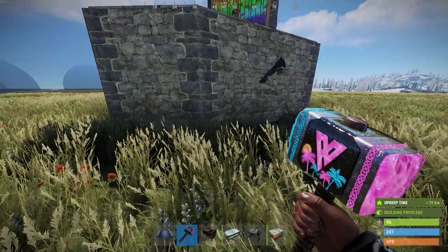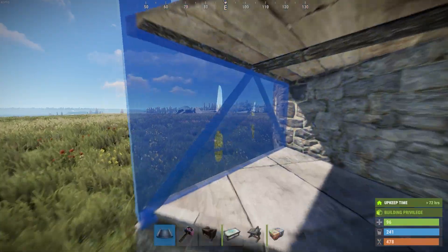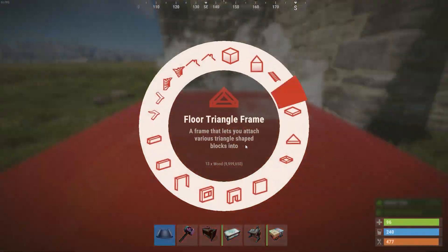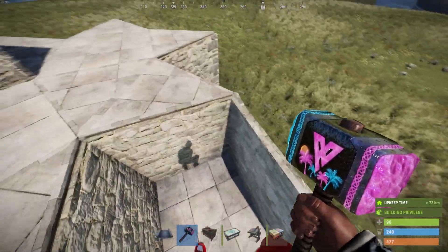Spawn yourself into a sleeping bag and then you're into the main core of the base, with your level 3, level 2, a lot of storage space and even a vending machine that protects the tool cupboard. As you can see the main core area has a lot of storage for you to store anything you might have.